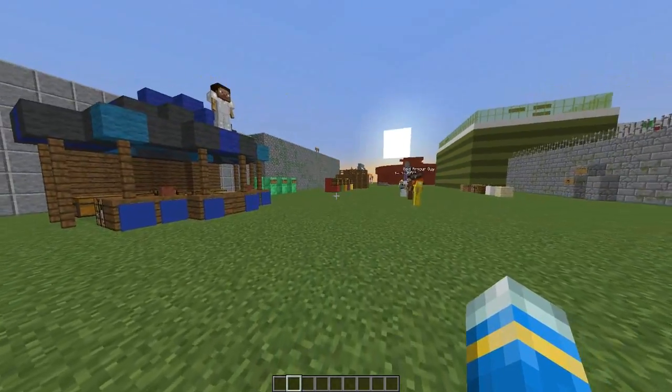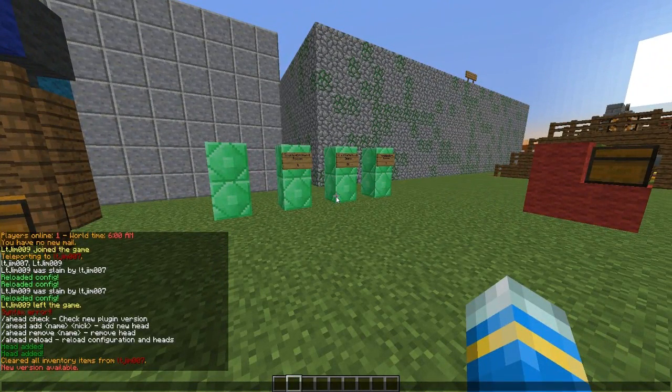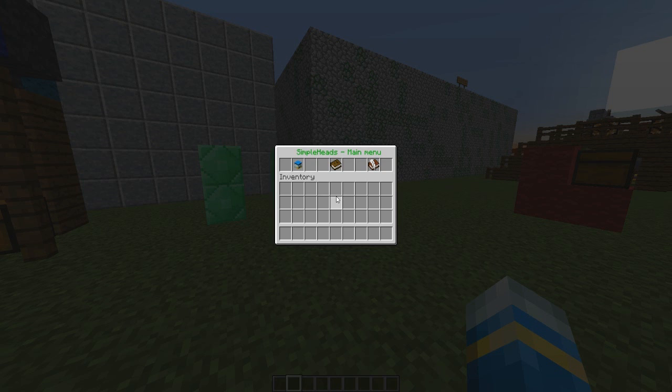Hey guys, welcome to another plugin tutorial. Today it's on Simple Blocks, or Micro Heads. This is a really awesome plugin which allows you to get loads of different new blocks which are a lot smaller than usual.